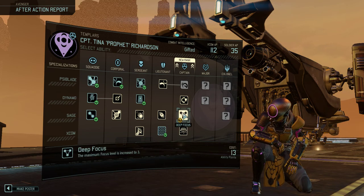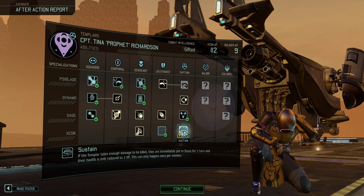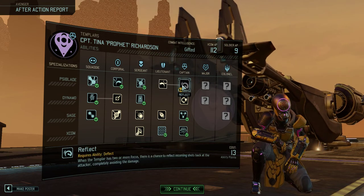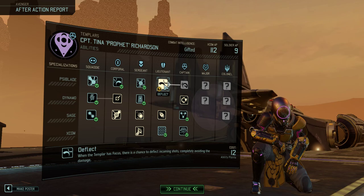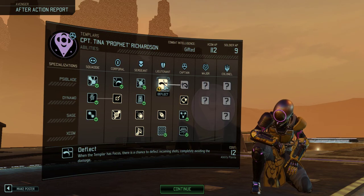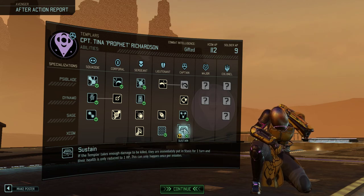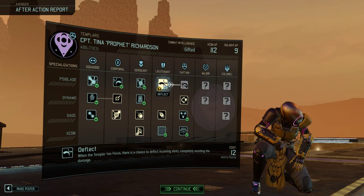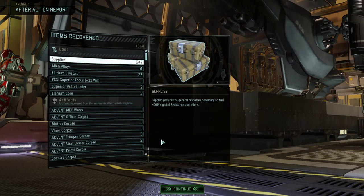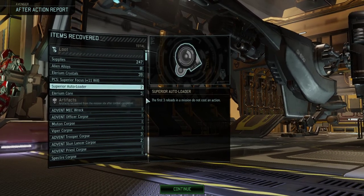Both of these abilities are great. We have so much AP that we can definitely get sustain. Deflect is pretty good — I don't think I need sustain and a health PCS and deflect. Maybe once I have actually 12 soldier AP available. We got more of the reinforce, and a second superior autoloader.